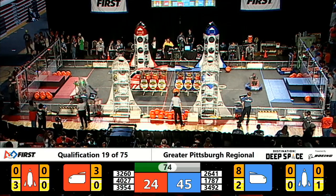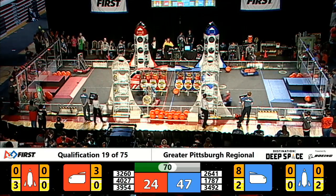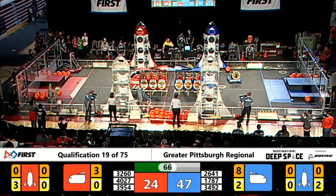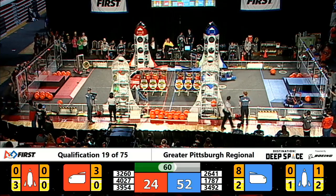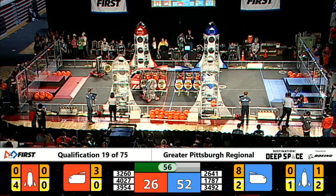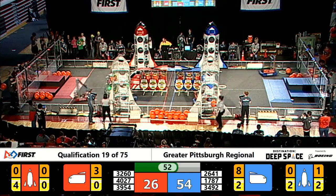On the red alliance rocket ship, they're trying to put some hatch panels on there — they're on there loosely; we'll have to see if they can hold some cargo if they get there. The red alliance is vying for an extra ranking point if they can get all six cargo scored in their rocket ship before we enter the end of the game. They have some time left to do it though.